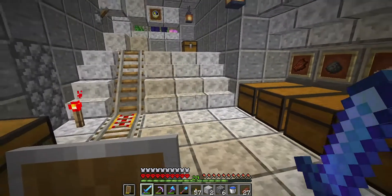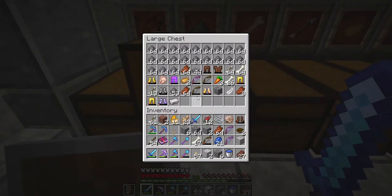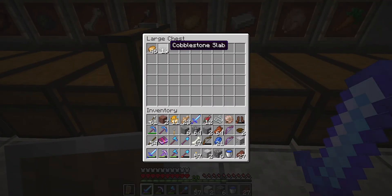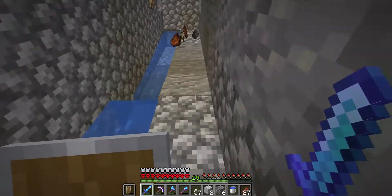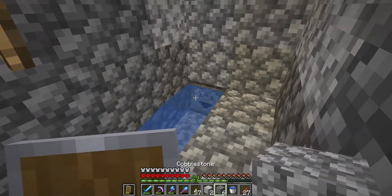Something interesting has happened with my sorting system. I think it's got something to do with the fact that my rotten flesh is completely overloaded — I should have been emptying it out. Items are collecting in bins that aren't supposed to have them; this bin is getting items that don't belong. So I tunneled in behind where I had it sealed off to see what's going on, and sure enough, the dropper is actually just tossing stuff everywhere.